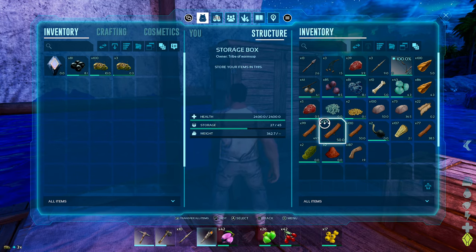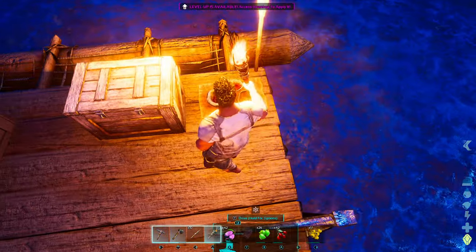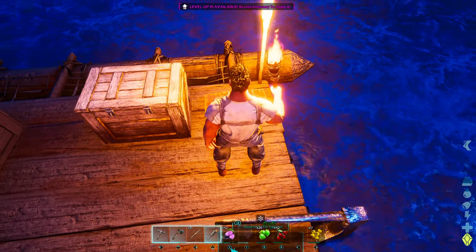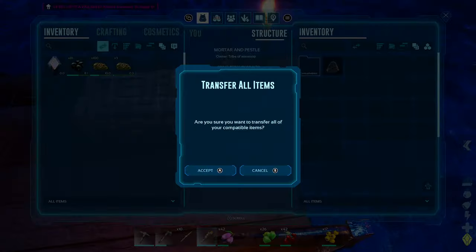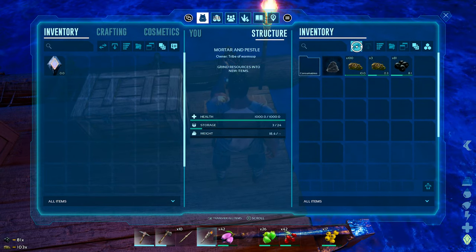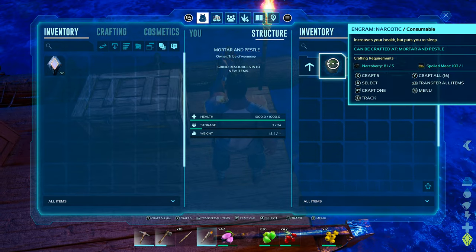So we do have tame rates turned up, we've got everything turned up. It's like through the roof. But it's only because we're here to hunt the Dodo Rex - we're not here to play the game. We're not here to be wasting time. We're here to hunt the Dodo Rex, so we want to get as far as we can as quick as we can.